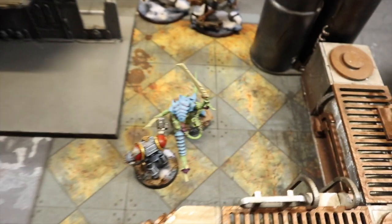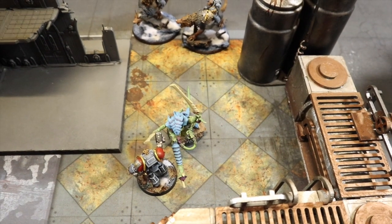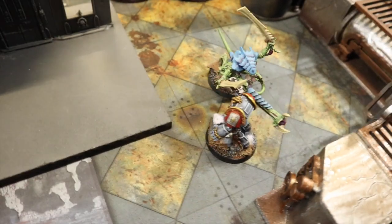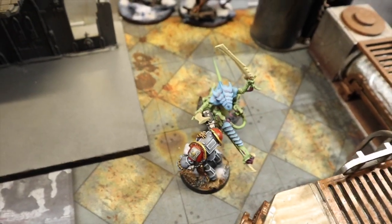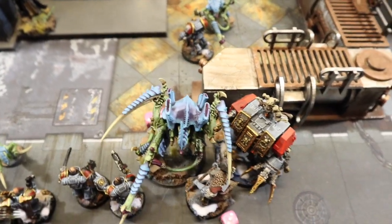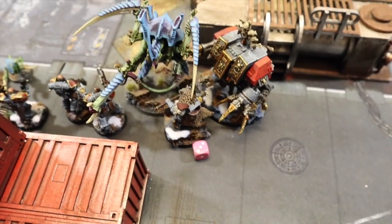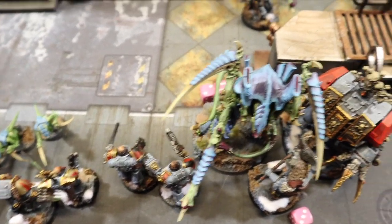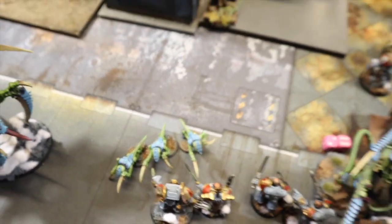There was a bit of shooting from the Grey Hunters before they charged into the Warriors - didn't go well. They killed two Warriors but lost two guys in overwatch and two more in combat. Because this left only one guy, I paid a command point to make him a Lone Wolf - now he's a character with four wounds, four attacks, and re-rolls to hit and wound for the rest of the game. Worth one command point. In combat Bjorn ran in and took six wounds off the warlord Hive Tyrant, then Njal hit for two more. The Hive Tyrant hit Njal back for three wounds.